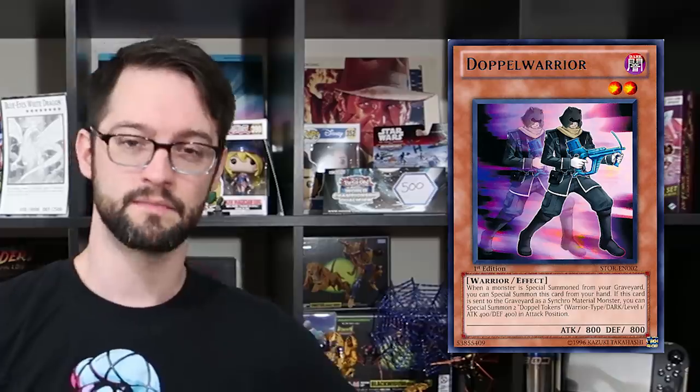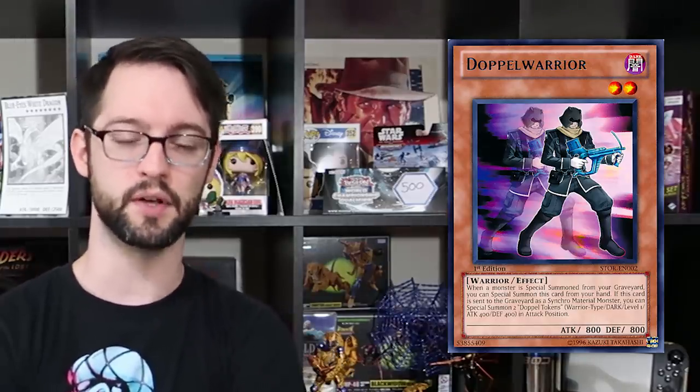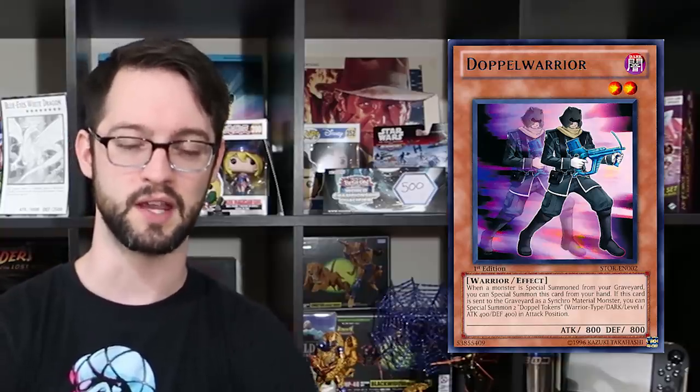Number 7 is Doppel Warrior. This dark level 2 warrior monster has the following effect: when a monster is special summoned from your graveyard, you can special summon Doppel Warrior from your hand. If this card is sent to the graveyard for a synchro play, you can special summon two tokens to the field in attack position. Obviously the use of this card is to make one synchro play, and then summon those tokens to make more synchro plays. However, this card has also seen a resurgence in play during Master Rules 4 and 5, because just like synchros, links just want more bodies on board, so cards like this let you extend your plays.